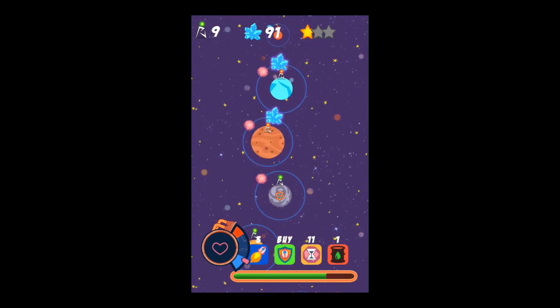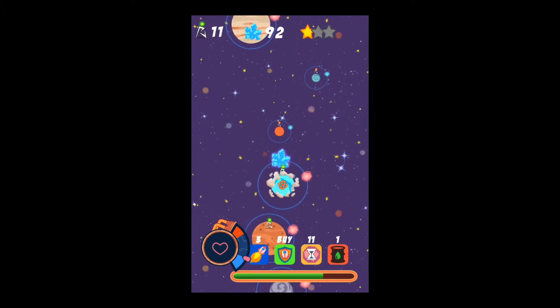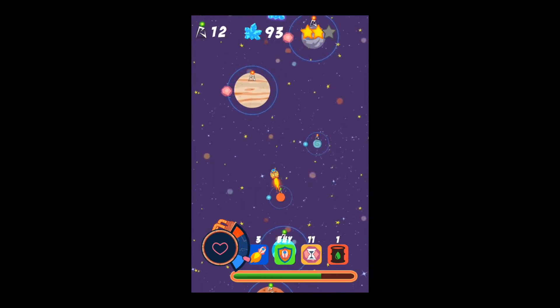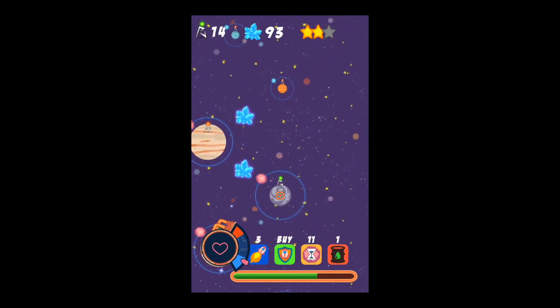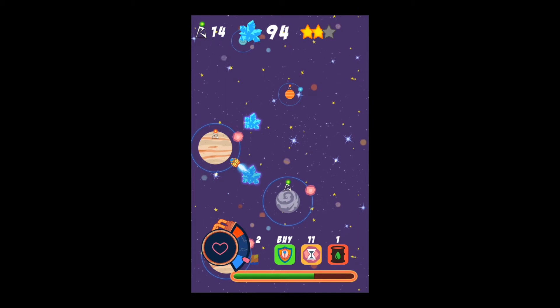At the bottom of your screen, you see four boosters. The first one is a speed boost, the second one is a force field, the third one slows down all of the satellites, and the fourth one gives you more fuel.